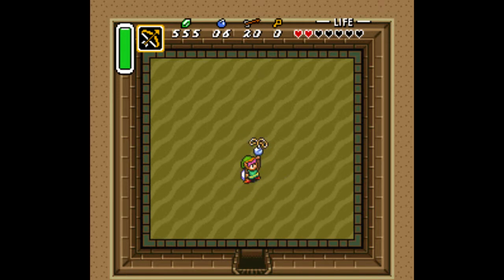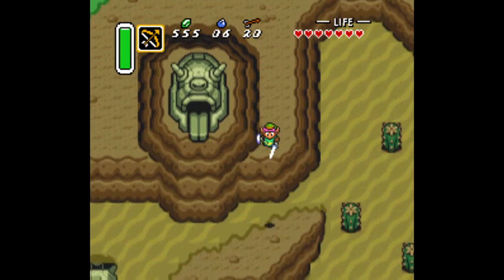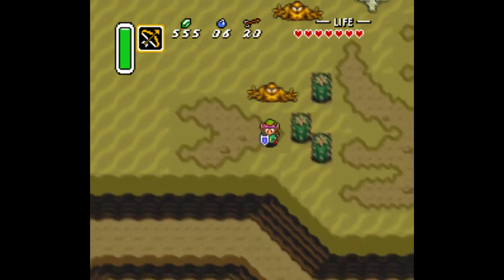That's the second pendant, and we got the flashy spin again — that's awesome! That is definitely the hardest part of that dungeon. There's really nothing to it — you can really blaze through it if you keep your head on a swivel. With that done, I think we're going to go collect a few things before we head on to our next destination.